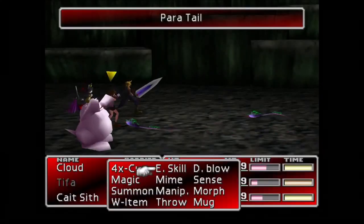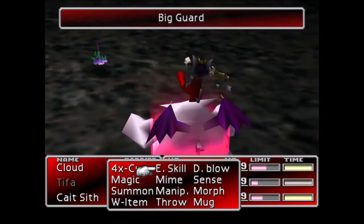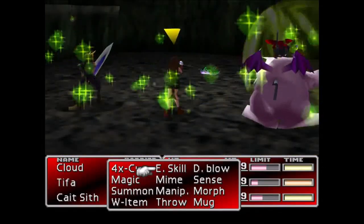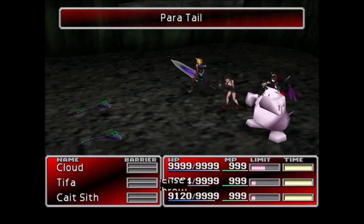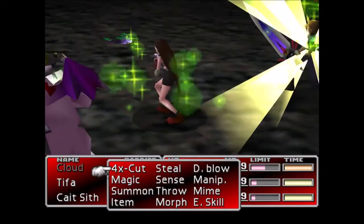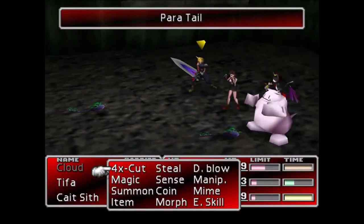Big Guard can be learned before you are able to buy the Barrier Materia, let alone level it up high enough to be able to cast Wall in the first place. The convenience of casting both Wall and Haste is an invaluable skill to have in later fights and boss battles, and can help you defeat bosses even when you're underleveled. The only downside of Big Guard is that, as you also cast Haste, the Barrier and Magic Barrier will drain faster than usual — but I think that's a small price to pay.